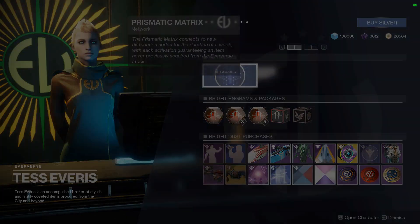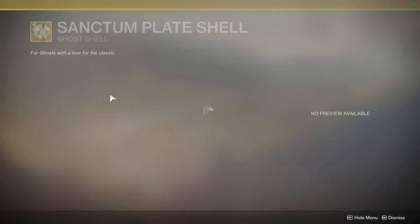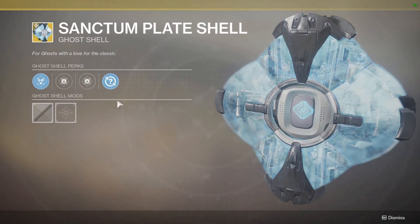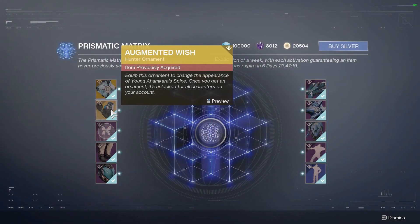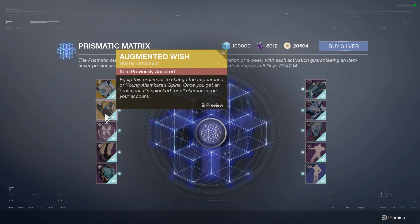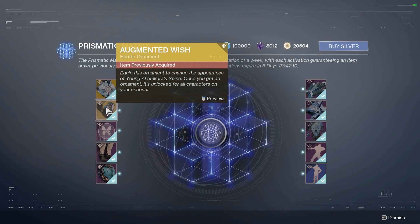In the Prismatic Matrix, we have the Sanctum Plate Shell, which is Banshee's favorite shell, meaning you will get weapon telemetry kills more often. And we have Augmented Wish for the Young Ahamkara Spine. I would show you what that looks like, but I'm on a Titan. It's Young Ahamkara Spine, except covered in chrome.